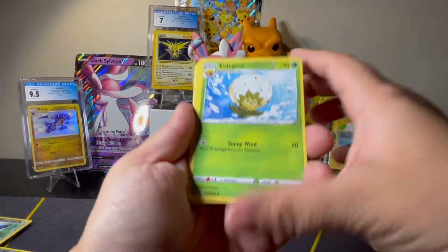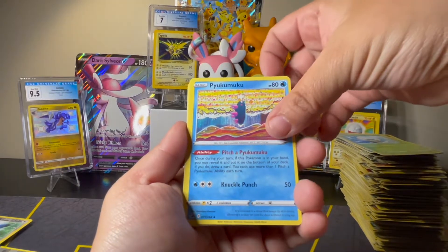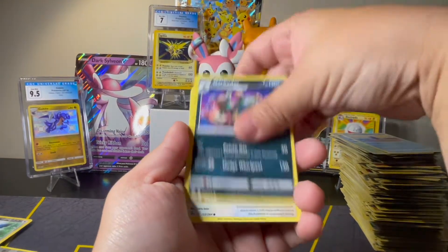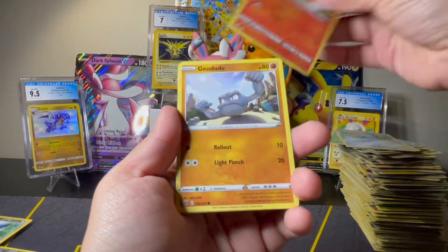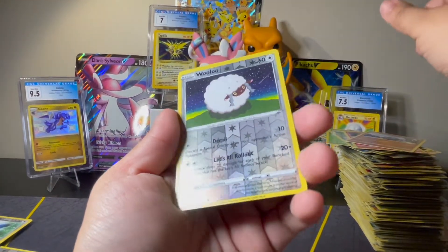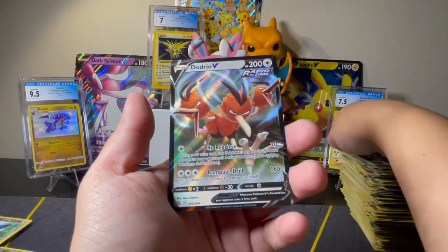Still a little misprint at the top there. We've got Eldegoss — there's something back there, probably just another V — Eldegoss, Pyukumuku, Garbodor, Wooloo, Pansage, Klefki, Sizzlipede, Geodude, Wooloo in Reverse, and a Dodrio V. Called it, just another V card.